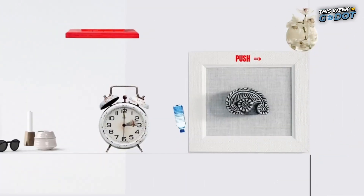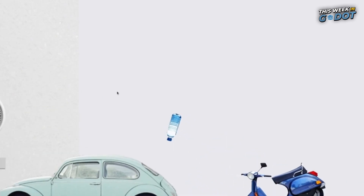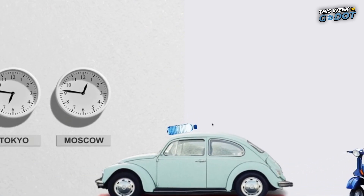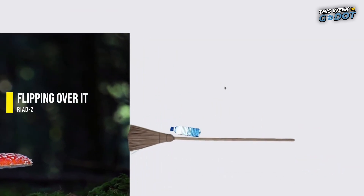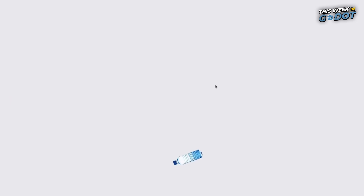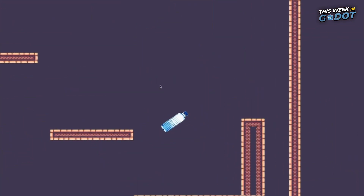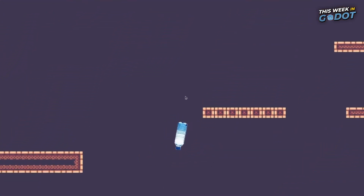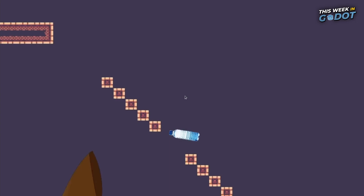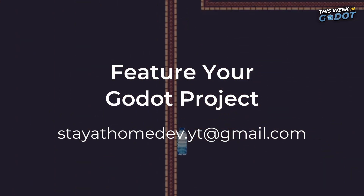Number four. You ever try to do the thing where you flip a bottle of water and land it upright? Well, if you ever wanted to go pro, you can with Flipping Over It — a game where you jump a bottle through various obstacles to try and make it all the way to the top. But aim carefully because it's a long way down. This was actually sent in by one of our viewers, and if you're working on a game or project in Gado, you can be featured too by emailing. Flipping Over It is available to download on itch.io.